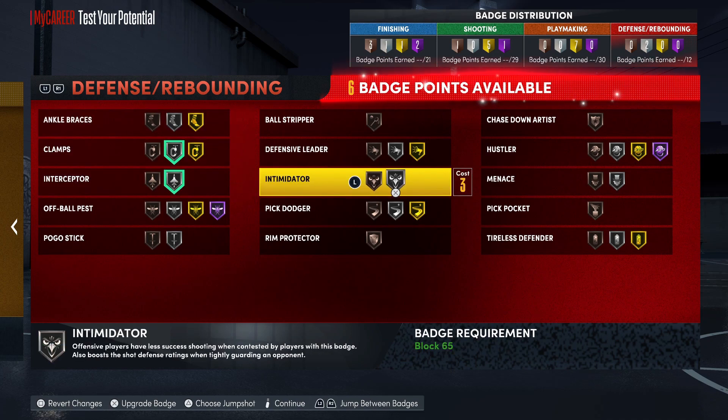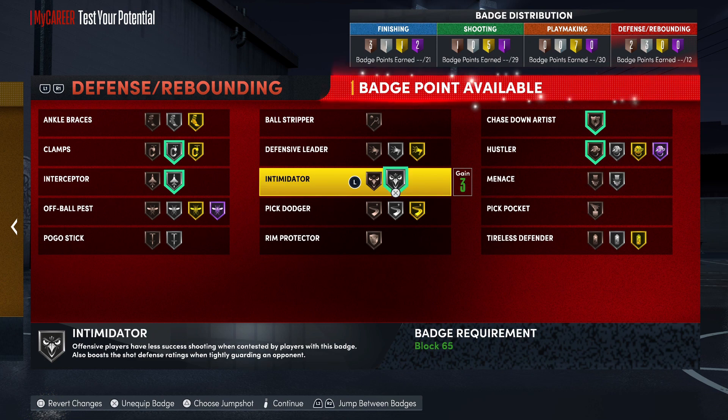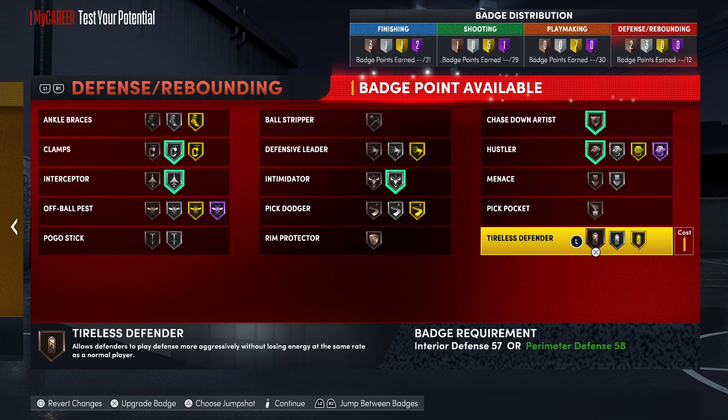Now for the defensive badges — like I said, this build is just okay defensively. Clamps on silver, Interceptor silver, Chase Down bronze, Hustler bronze, Intimidator — definitely want that on there — and Rim Protector on bronze. I'm also going to put Tireless Defender on bronze. After you add those extra badges to the playmaking category, this will be a good spot to put in a couple of extras so you can get Ankle Braces and Pick Dodger. This build will be playing the one, and it will be advantageous to have a few more defensive badges.